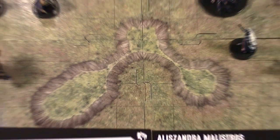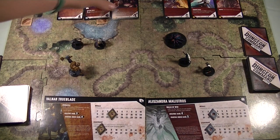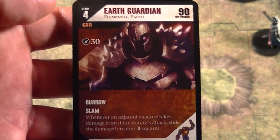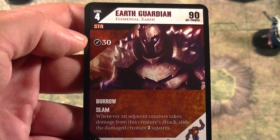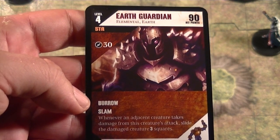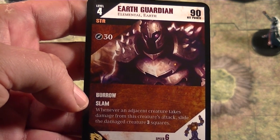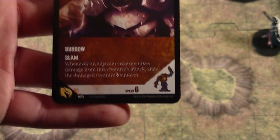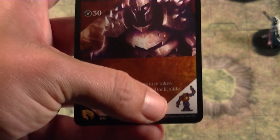I've already brought some creatures out onto the board for the sake of saving some time. Let's look at the creature cards themselves. As an example, let's take a look at the Earth Guardian. The Earth Guardian is a level 4 elemental earth — he does have the Strength classification. He does 30 points of melee damage and has two special skills: Burrow, which is a method of movement, and Slam — whenever an adjacent creature takes damage from this creature's attack, slide the damaged creature three squares. He also has a speed of 6, and there's a picture of the model on the card as well.